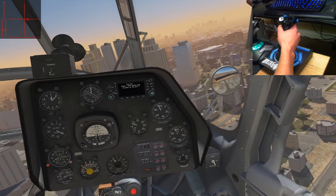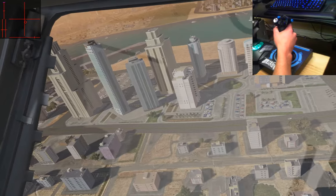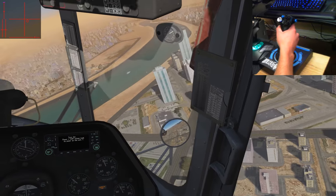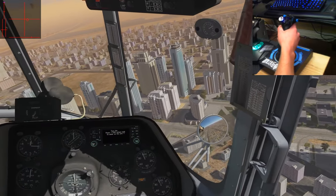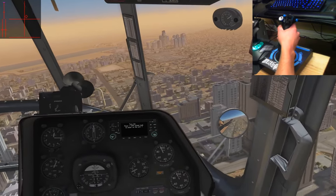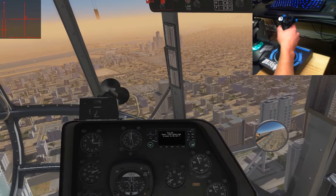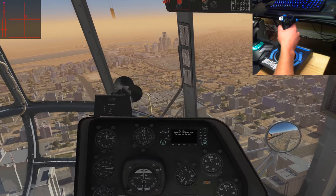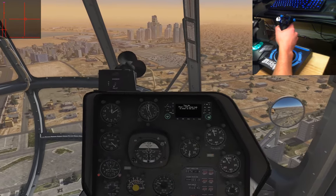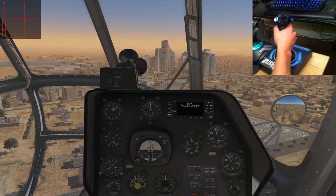There it is — that'll be it there. Or will it? That doesn't look like it either. Same building, but the cluster is not right. Let's continue further because it still says I have to go another kilometer and a half, so that would be over here. That looks like it — I just need to trust myself, I guess. All right, so we can start slowing down.